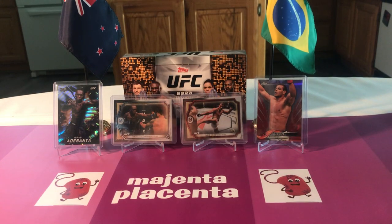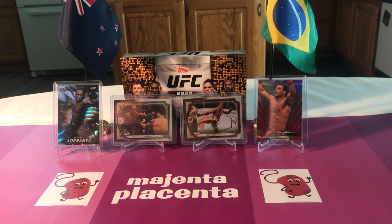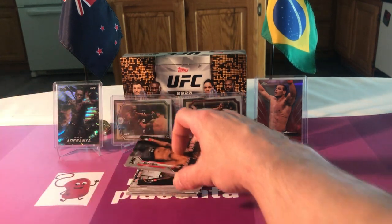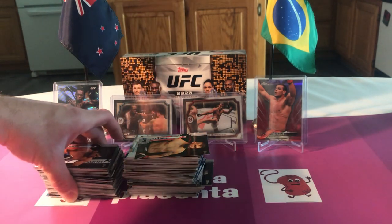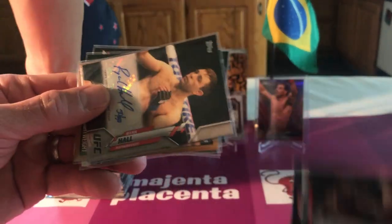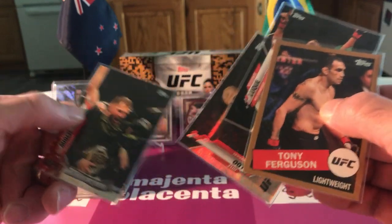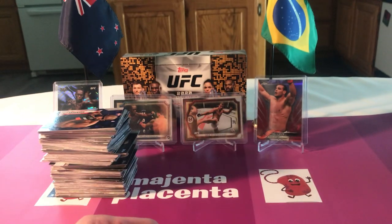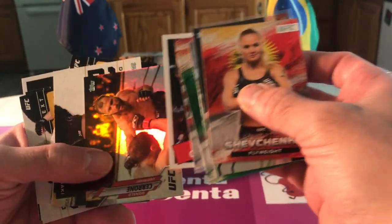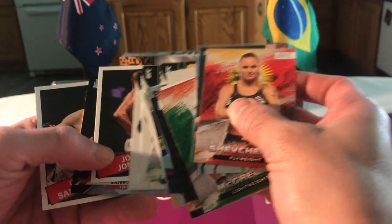That is it - that was our stuff. Let's appreciate the tower of base. Fat stack of base, an Izzy auto, a Ryan Hall auto, some numbered stuff - a couple numbered to 76 - and a bunch of inserts too. That looks nice. Not a lot of numbered stuff, but you got your signed Izzy so you're happy. Yeah, I know that.